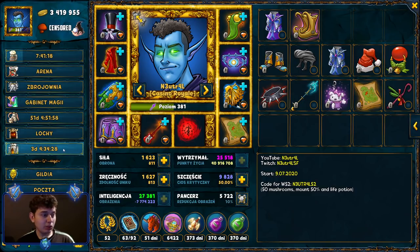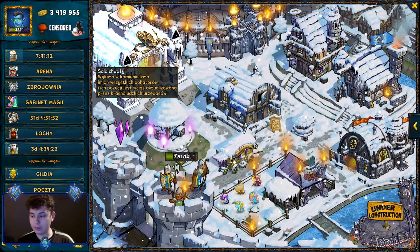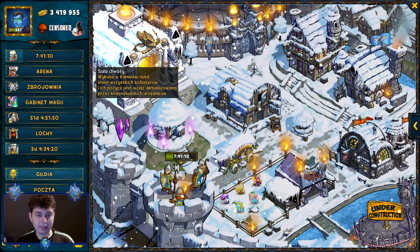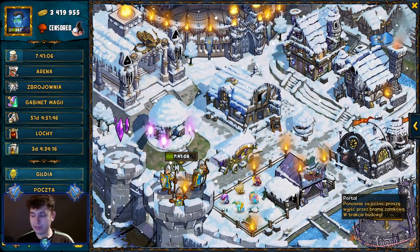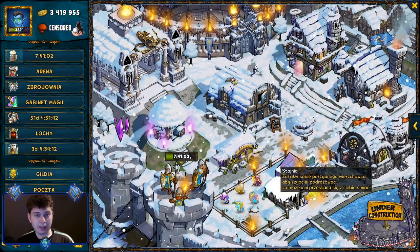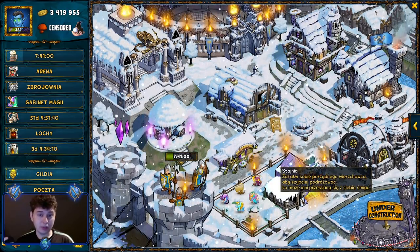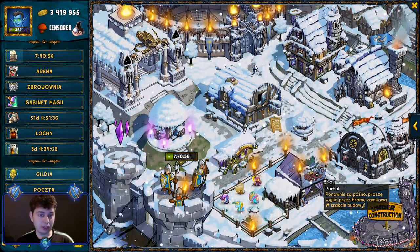Możemy powolutku zaczynać. Mam tutaj małą ściągę w notatniku po lewej stronie i będę z niej korzystał. Po pierwsze: loch legendarny jest tutaj w prawym dolnym rogu, można w niego wchodzić. Jak widzicie, póki co jest under construction – dzisiaj nagrywam dość wcześnie. Być może jak wy to oglądacie, to już jest aktualizacja i pojawi się odliczanie do tego lochu.